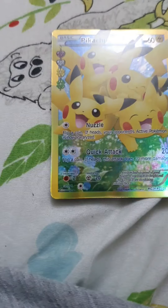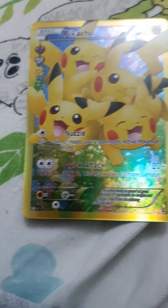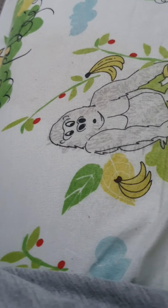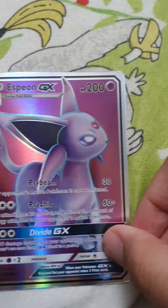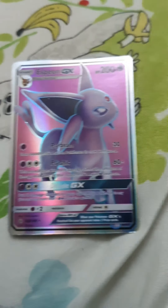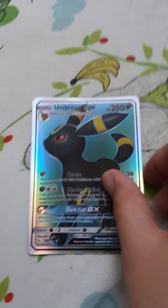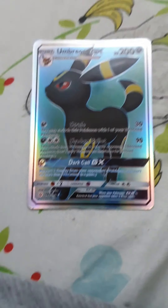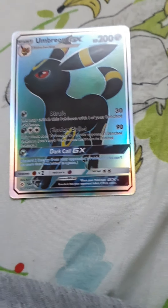This Pokemon is called Espeon — one of my favorites. It has 200 HP, 30 damage, and 60 plus damage. This Pokemon is called Umbreon — you've seen it before. It has 200 HP, 30 damage, and 90 damage — one of my favorites.